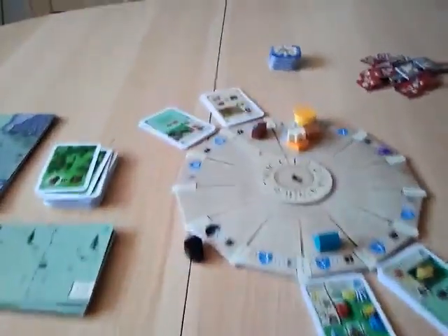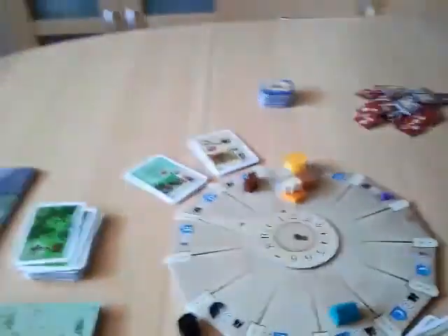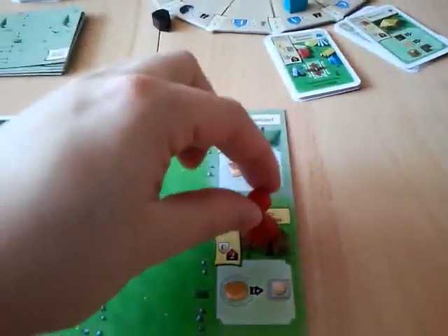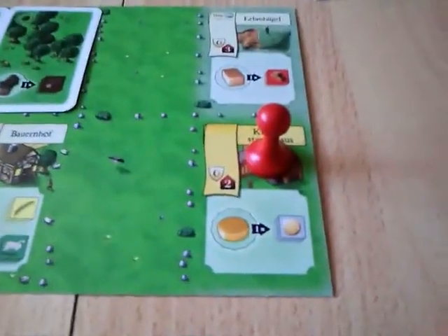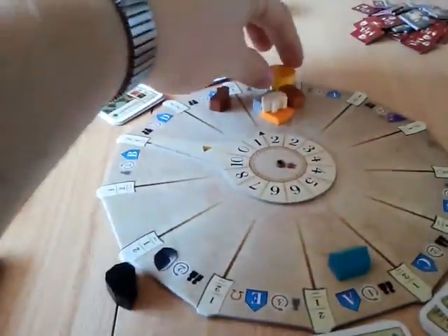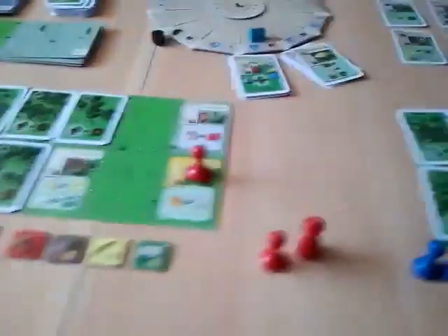Then the second player, at the start of his turn, advances the wheel. The second player decides to use his basic cloister building with one of the lay brothers. It says: get as many coins as the coin marker is on the production wheel. The coin marker is at two, so we put it on zero and get two coins.